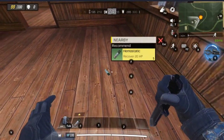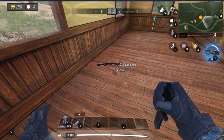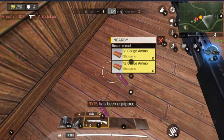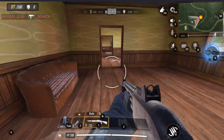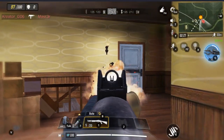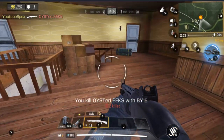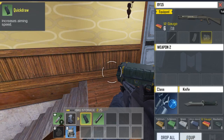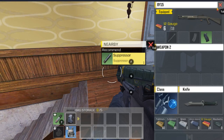Is that a weapon in there? Oh, there's a healing item. The BY-15 — it's a 12-gauge weapon. I hear someone. And he's dead. Let me equip this, and let's equip that too. Actually, we don't need a suppressor, let me drop that.